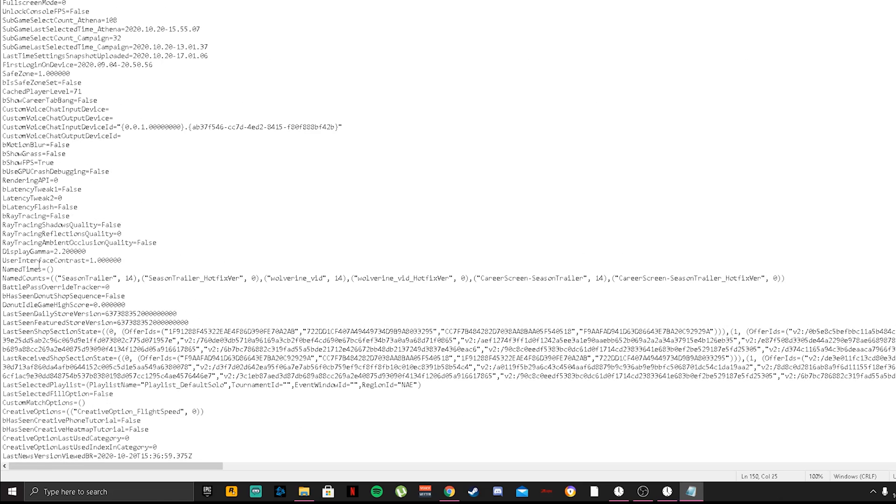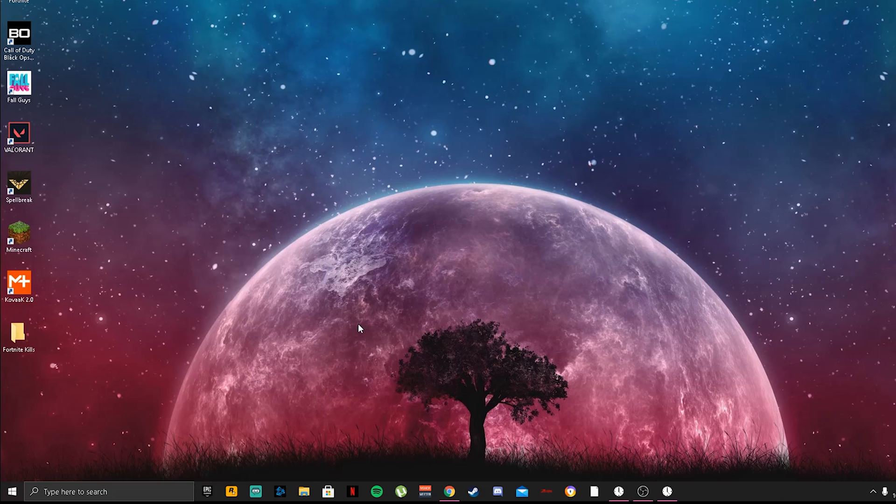Scroll up to the very top of the file and find 'bShowGrass' — make sure this is set to False. After that, click File > Save and exit the file.